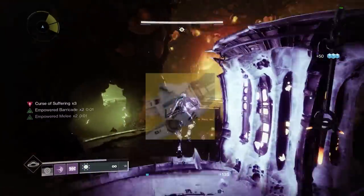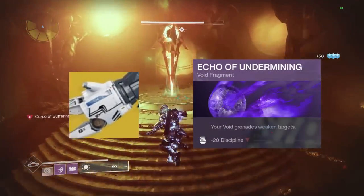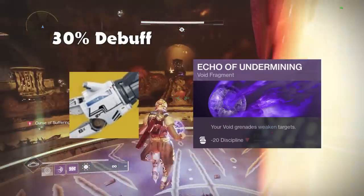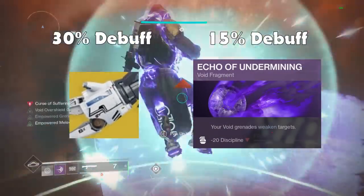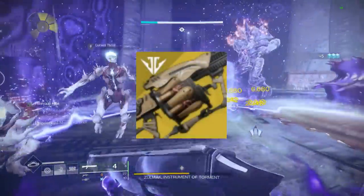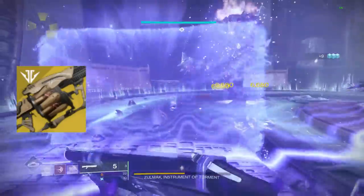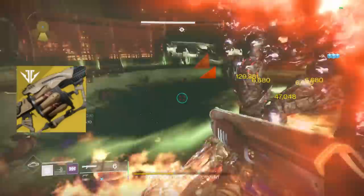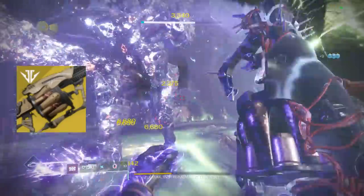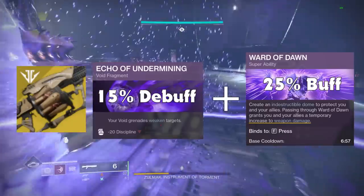For the exotic weapon, I would normally use Tractor Cannon, which defeats the purpose of Echo of Undermining, since with it you're applying a 30% damage debuff instead of the 15% from your grenade. However, another alternative is Anarchy. As you see in the intro of the video, while dealing a massive amount of melee damage, I also have Anarchy to increase the total DPS output, since it's also going to benefit from Echo of Undermining and Weapons of Light if you choose the Ward of Dawn super.